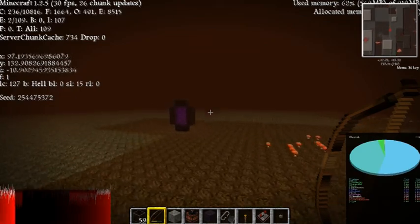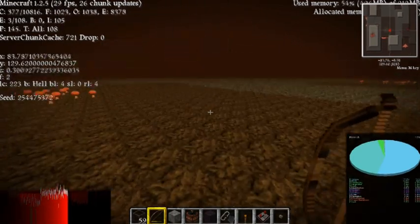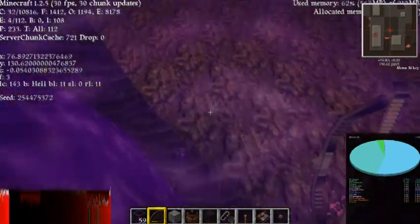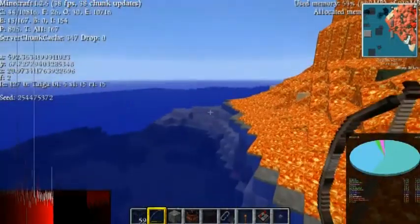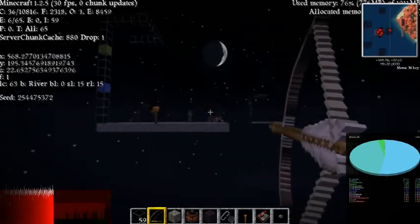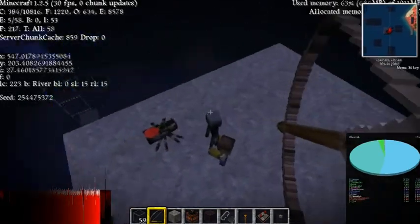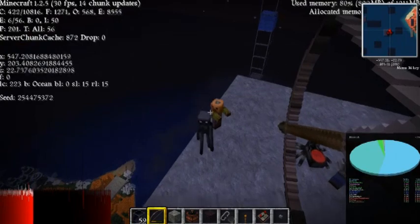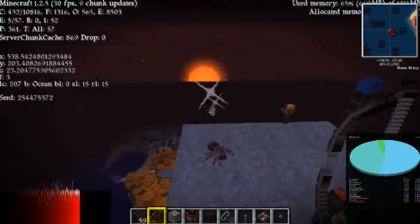One more thing I wanted to show: once you're above the Nether ceiling using the ender pearl trick, here is proof you can get back through another portal above the ceiling. And I'm back through the same portal as before. This concludes my tutorial on getting mobs to spawn with the new height limit. The new roof system makes it a reality — thank you for watching and enjoy Minecraft.